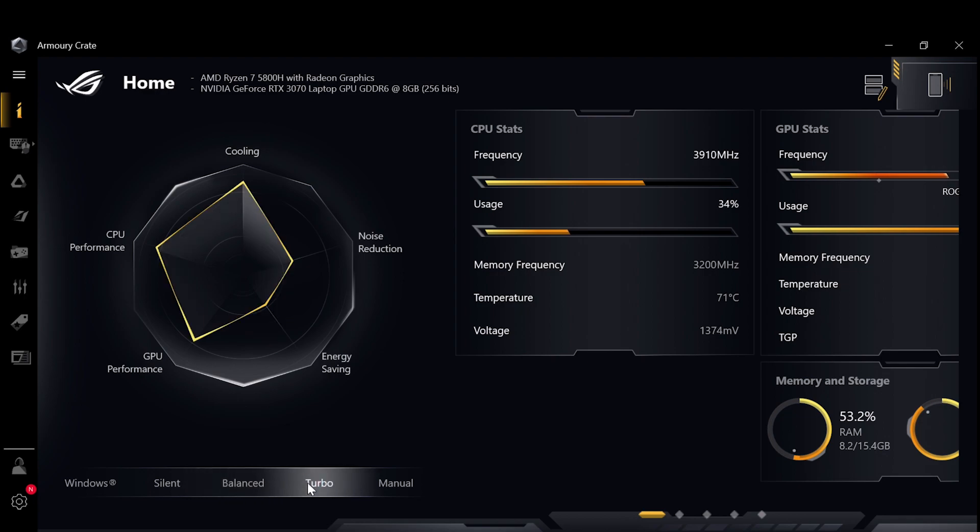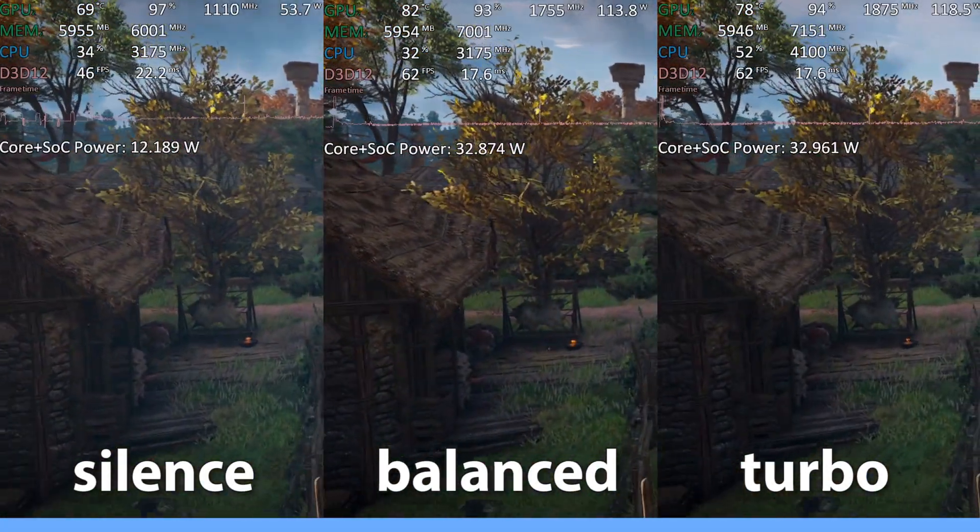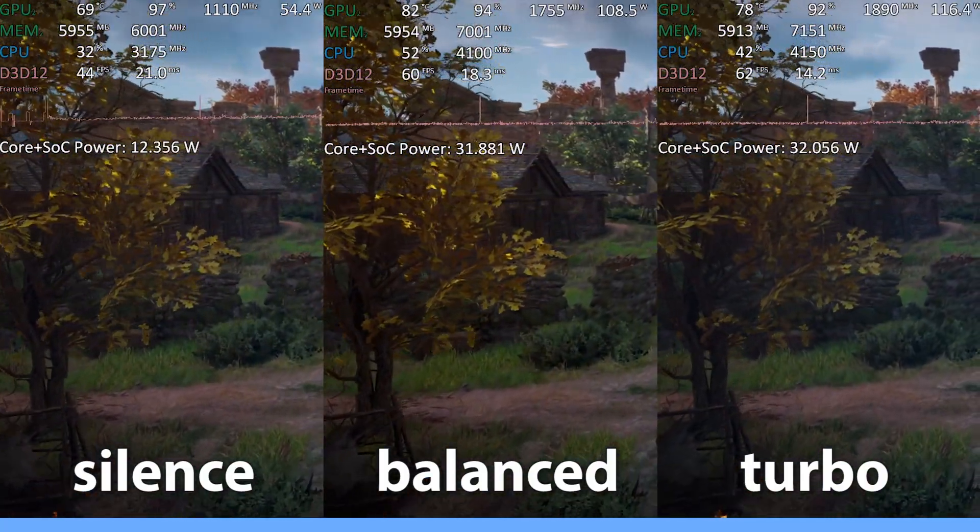Turbo is the fastest, but the fan is so loud it's almost unbearable if you are not wearing headphones. Balanced is quite okay and silent is really silent — you barely hear the laptop while gaming. All three profiles obviously come with different performance numbers.